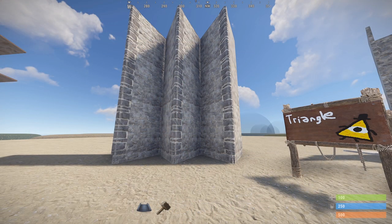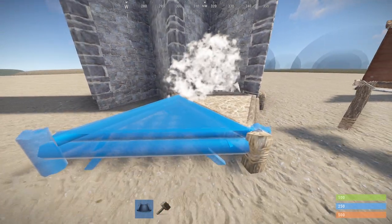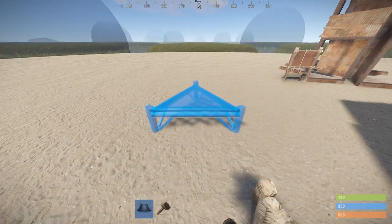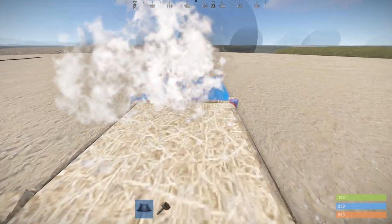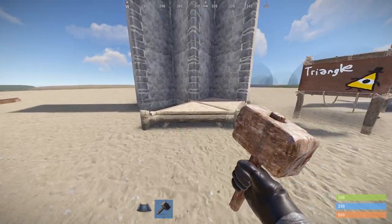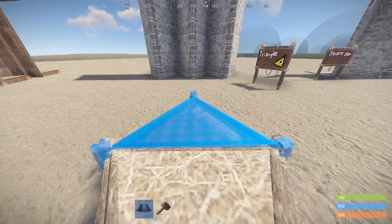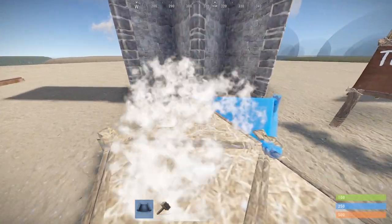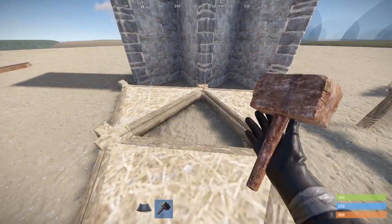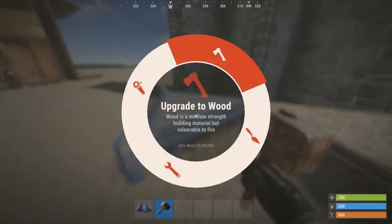Next up we have single triangle. Start by placing three triangles out like so. Throw two square foundations out and end in a triangle. Break all foundations behind you and then do a half moon back with a triangle at the end. Place two more triangles like so and break previous structures. Upgrade the remaining triangles to metal to prevent easy soft siding on your shooting floor.